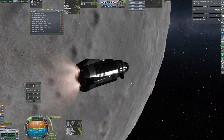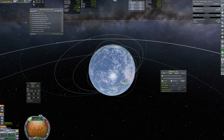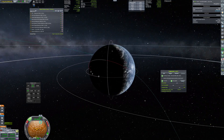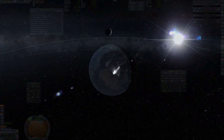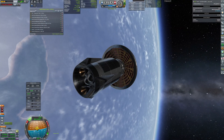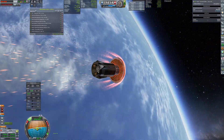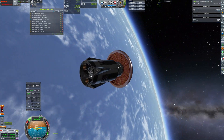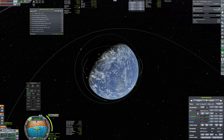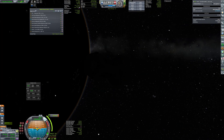The ship is using the inflatable heat shield to protect itself from re-entry, and it will pass through the atmosphere twice before landing. We are now performing our first aerobraking, which will bring us down to low Kerbal orbit.